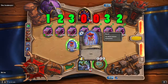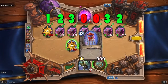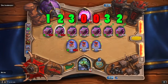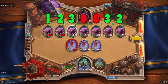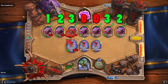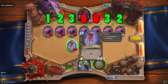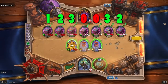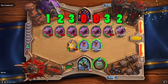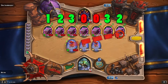You will attack your opponent's first minion once. Attack your opponent's second minion twice. Attack your opponent's third minion three times. Do not attack your opponent's fourth minion. Do not attack your opponent's fifth minion. Attack your opponent's sixth minion three times. Attack your opponent's seventh minion twice.